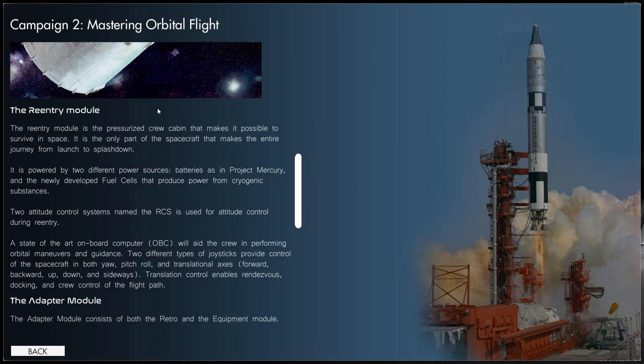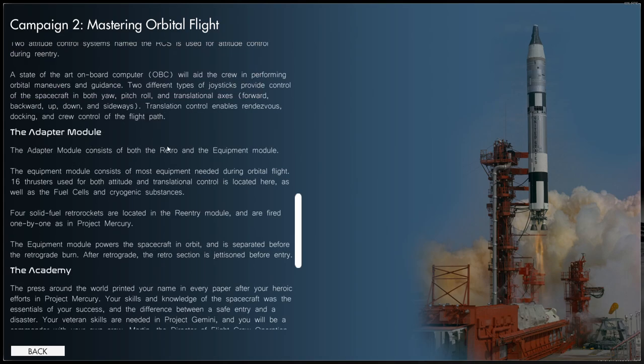The larger spacecraft is divided into three major sections: the re-entry module, the retro module, and the equipment module. Both the retro and equipment modules are separated before re-entry. The re-entry module is the pressurized crew cabin - the only part that makes the entire journey from launch to splashdown. It is powered by batteries as in Mercury and newly developed fuel cells using cryogenic substances. Two attitude control systems named the RCS are used for attitude control during entry, plus a state-of-the-art onboard computer.